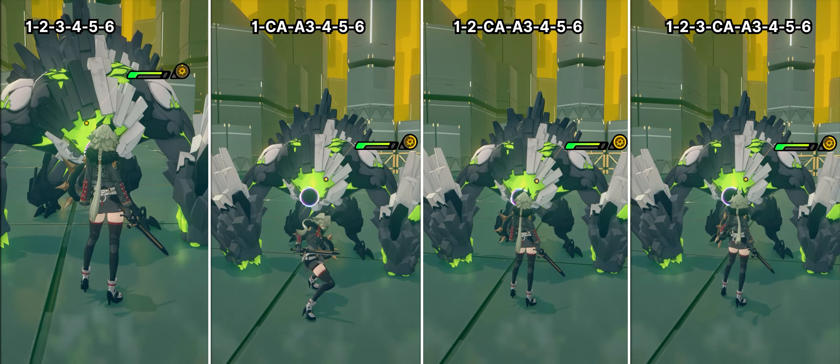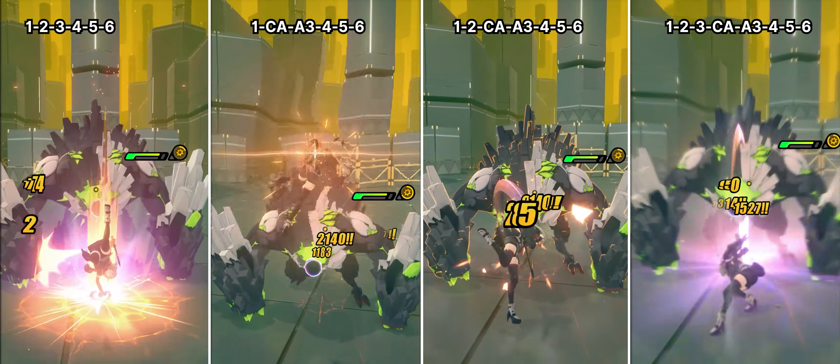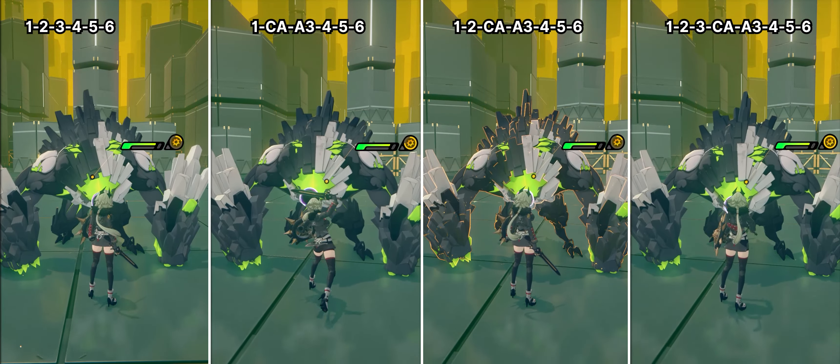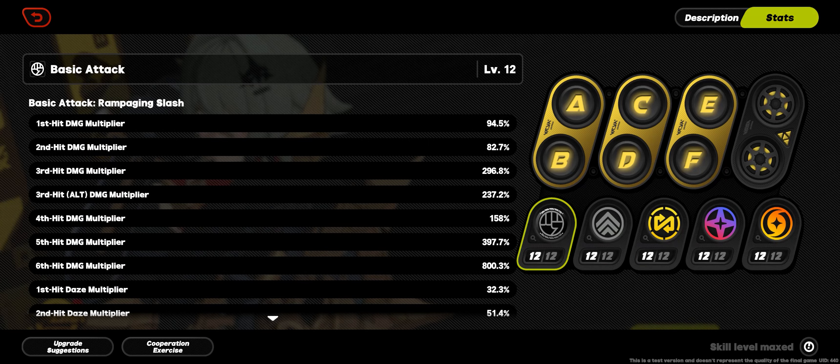The only reason to mention these alternate combos is that there is a listing in the attack's motion values for the alternate 3 attack, so people might wonder how to pull it off. There's no real gameplay value in doing it other than giving you the ability to seamlessly weave in the charge attack mid-combo if you need some additional grouping.